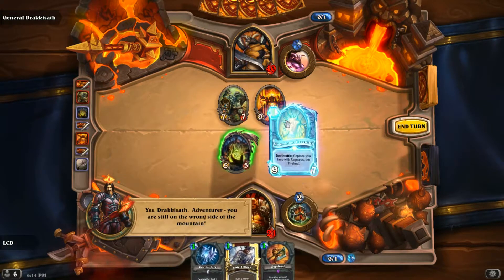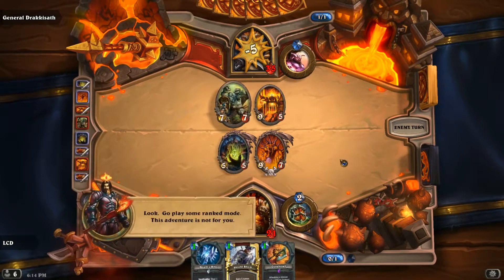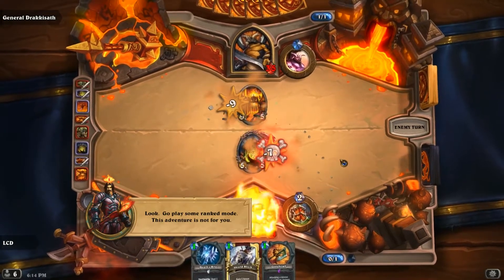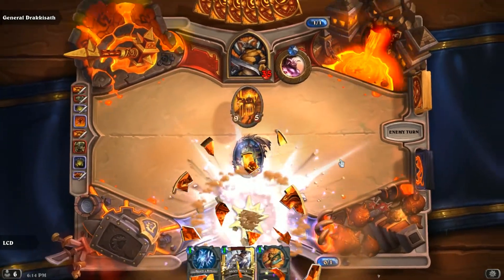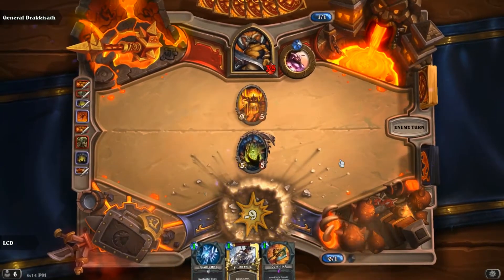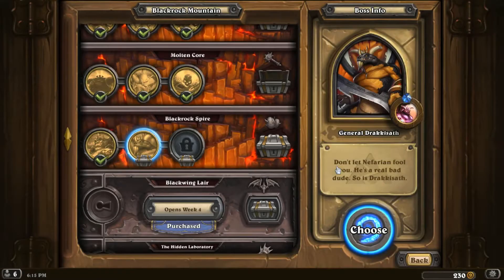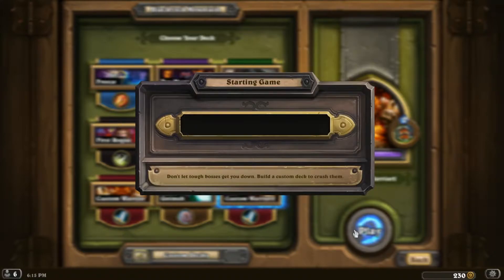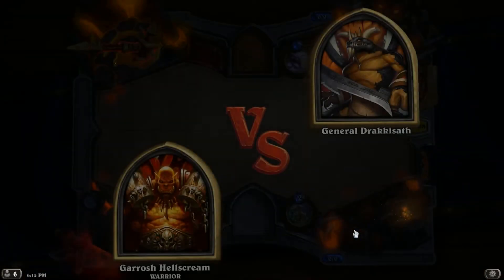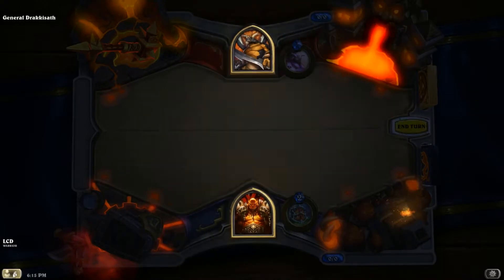Majordomo was pretty good right now actually. We'll go face because if he kills Majordomo or I sacrifice it, I can get Ragnaros — oh shoot, that's actually a bad idea. I just lost! Oh my god, I'm so dumb. Don't play Majordomo when you're still above eight health. The AI is definitely smarter than me, but it's fine, we got this.